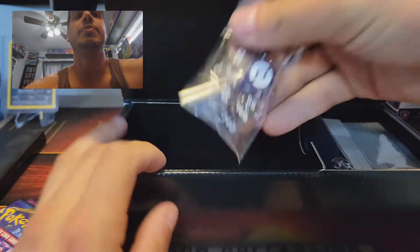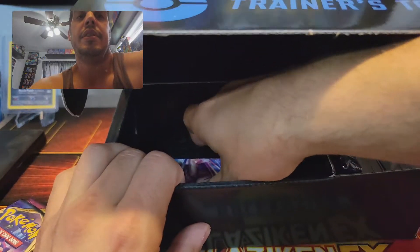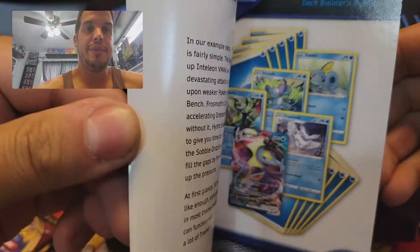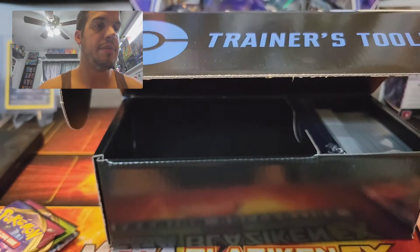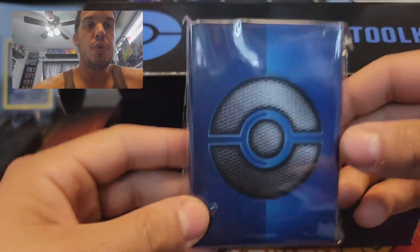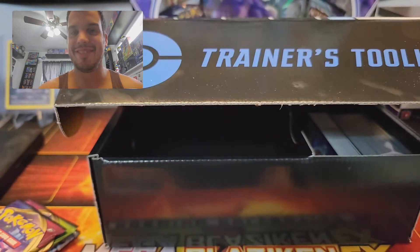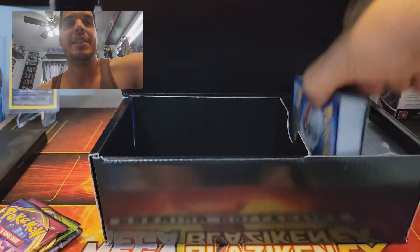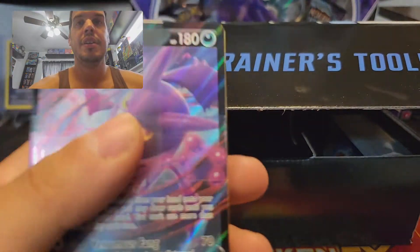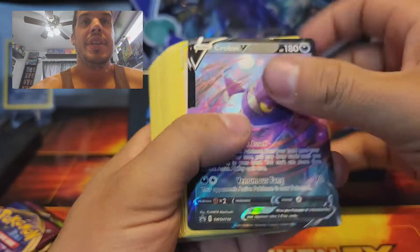Let's see — oh look at these dice, black dice, blue big dice. The trainer toolkit also has a booklet that tells you what you should have in your deck, which is interesting. Rule book in here too. Some pretty nifty sleeves — I like that, really nice. And these are my energies, plus a code card.